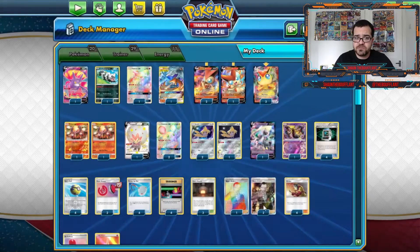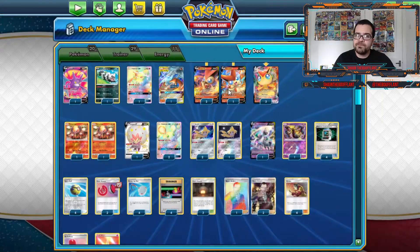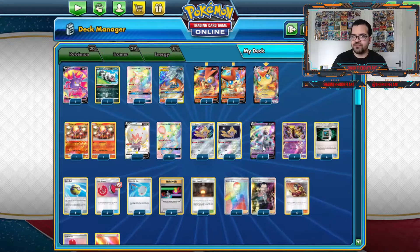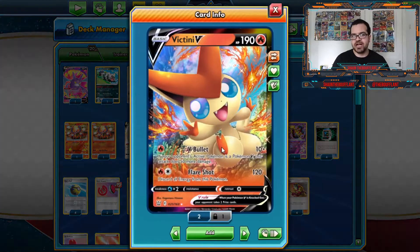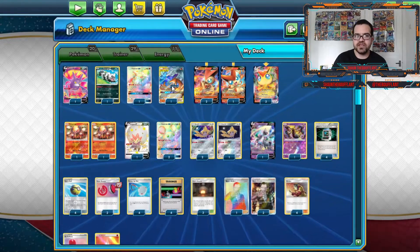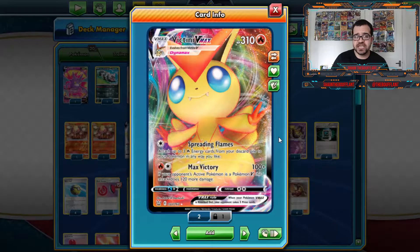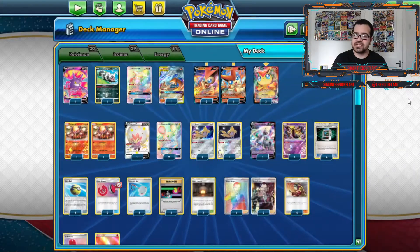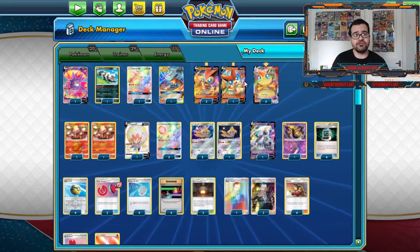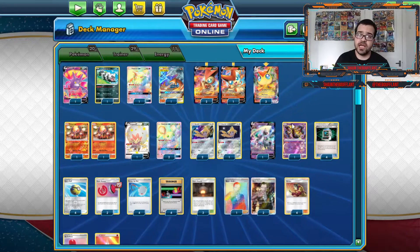That also allows you to find additional deck space for extra attachments and item usages, getting maximum draw support out of Crobat. There's one Elder Goss to reuse Boss's Orders and Welder. I play a 2-1 split. The Victini V is amazing because it has Spread and Flames, but if you don't have the Volcanion to attack with Turn 1 or the Rapidash for Librahorn, this Jirachi allows you to chip damage things and potentially find your way there with Reshizard's Double Blaze and Flare Strike — even helping the math against the 280 HP Wailord V, which is a saving grace.